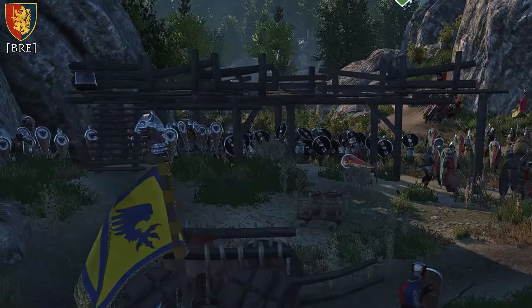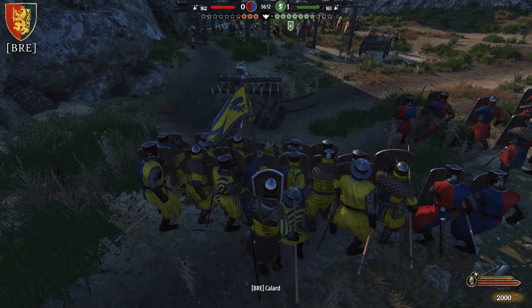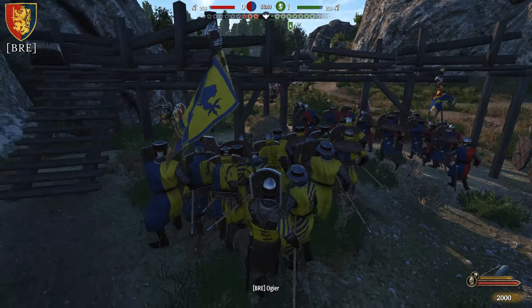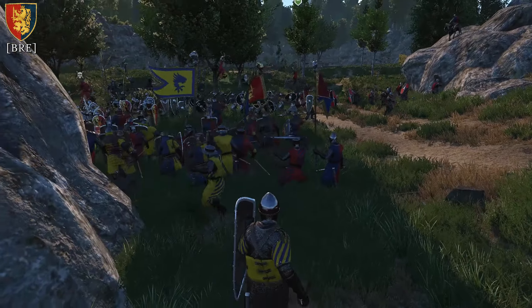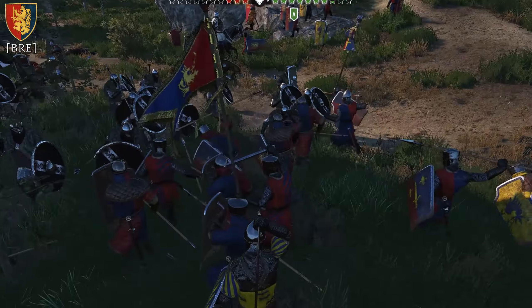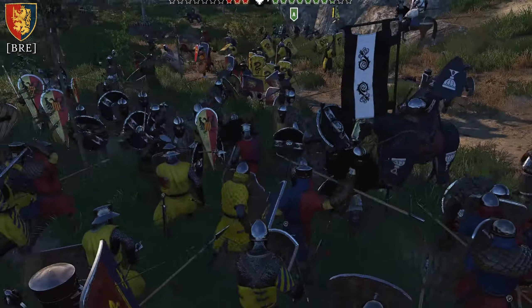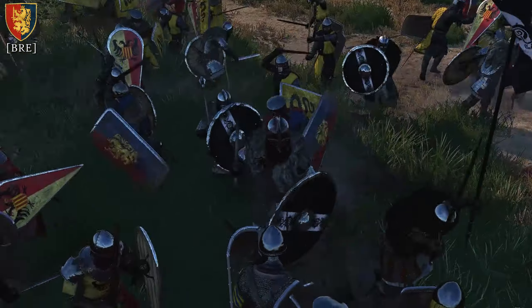At about this point the enemy has caught wind and is beginning to fall back, sensing some sort of danger. We give the order to advance as our flanking force slowly encroaches on the enemy. Here we go — advancing on the enemy's position as they fall back to the objective, and our small flank comes in from the right-hand side, encircling the enemy. The enemy tries to break out and fight back against our push.